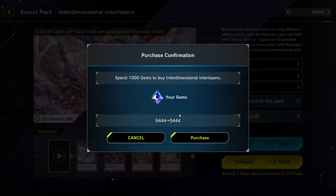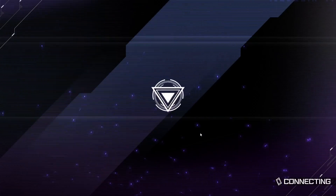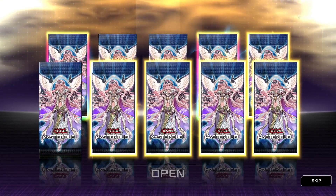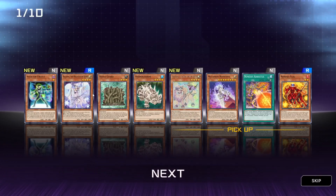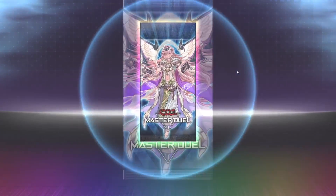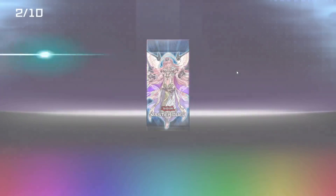We'll open another bundle and then we'll be halfway through our 10,000 gems. Hopefully if we pull pretty decently then we can swap to a different pack. This looks pretty nice - two Ultras and potentially five Supers. If it gets to a point where you're just pulling the same Supers over and over again, you're really not doing yourself any justice by pulling from that pack. We got a Glossy Doggo, which is always good. We're upgrading to a third Ultra - we may be able to swap packs after this one.